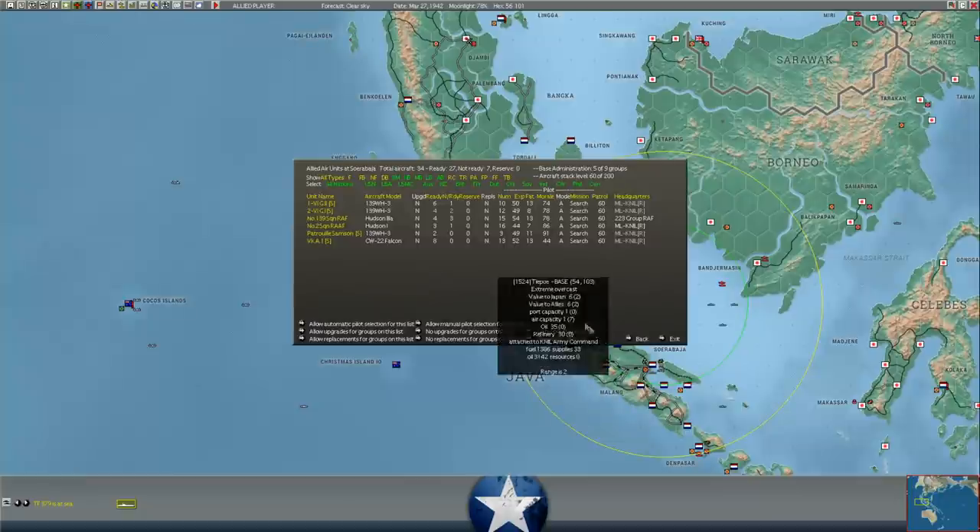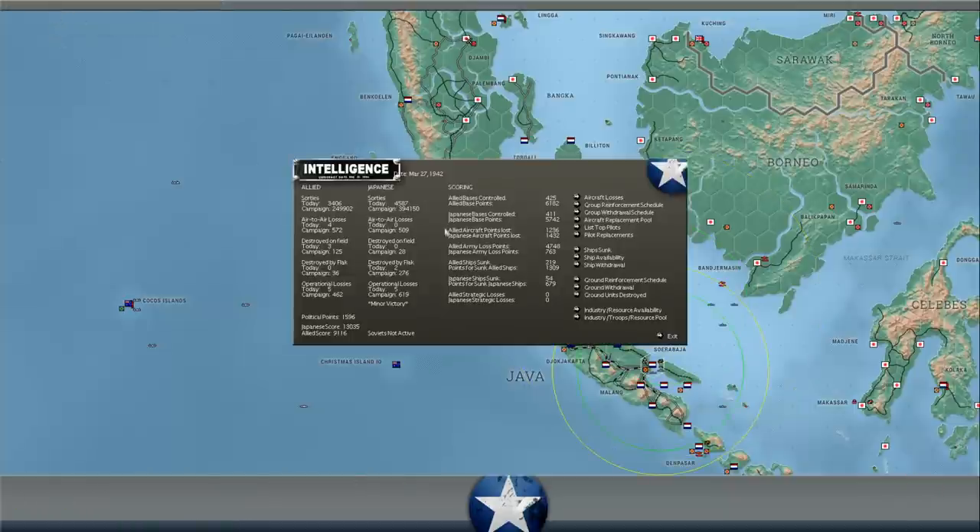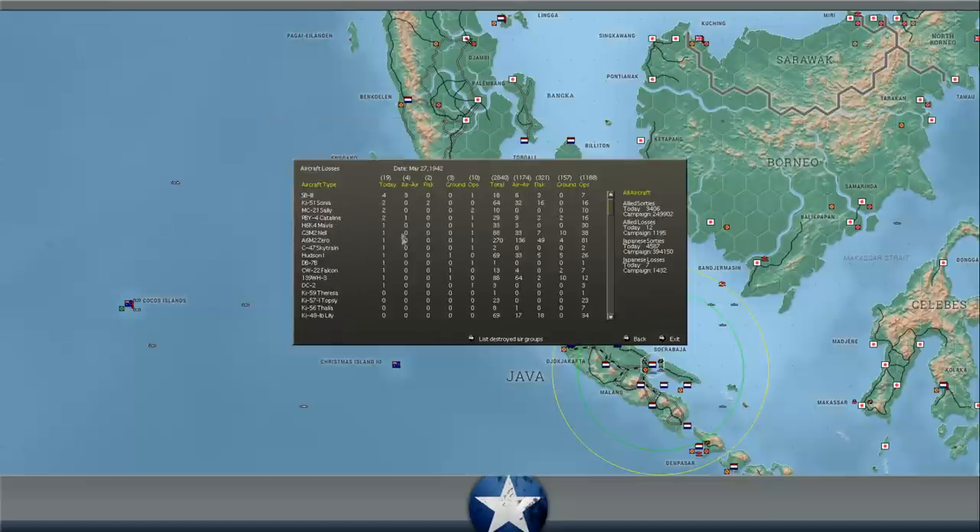If we take a look at the air losses last turn, we lost three aircraft on the field, four air-to-air, five op losses. He lost five op losses, two to flak. It says four SB-3s which are the aircraft that were bombing in China that he intercepted - that makes sense. He lost two Sonyas to flak, two Sallys to op losses. We lost two Catalinas - one in air-to-air, one op loss - and a Skytrain op loss. On the ground we lost one Hudson, one CW-22, and one 139WH3.